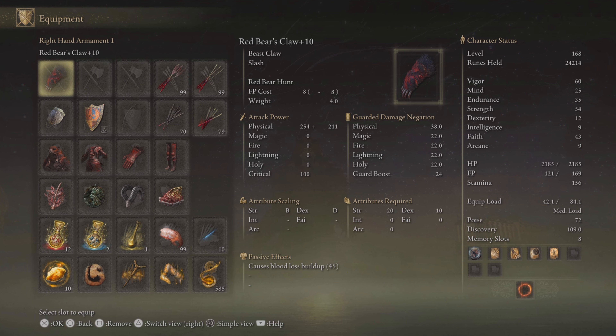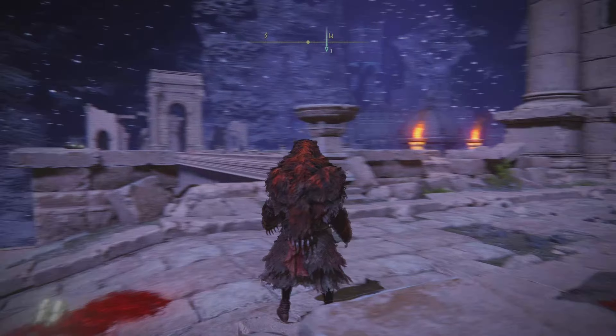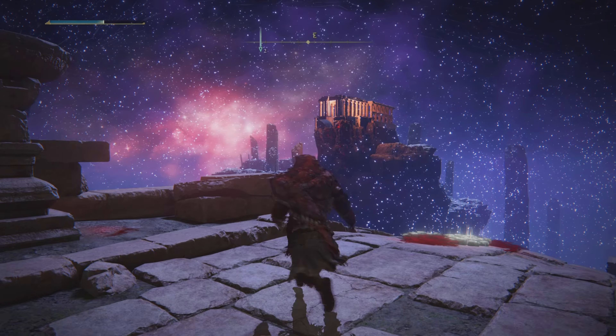Also, if you want to do a full thematic build, using the Red Bear's Claw is kind of a drawback because you need Faith for the bear head spell and you need Strength for this, so you're gonna have split stats no matter what. You could use just the bear claws and dump everything into Strength, but that's no fun — you want the thematic bear build. So my stats are split because this weapon is not infusible and it scales with Strength.